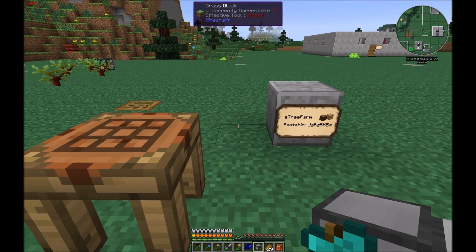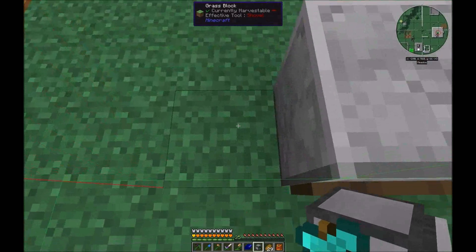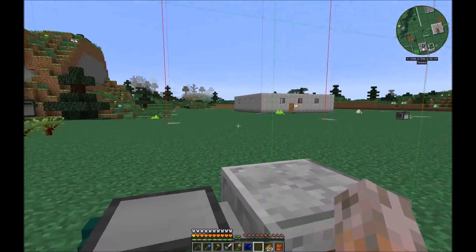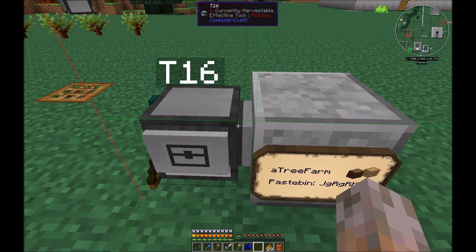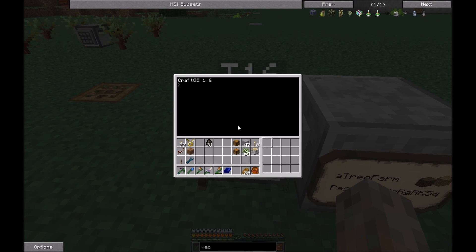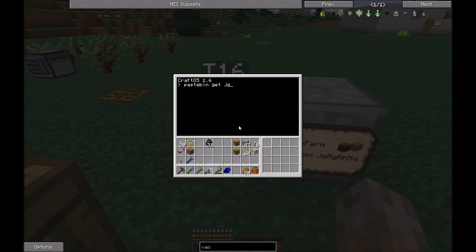With the F9 key you can see the chunk borders. I recommend putting the turtle on the bottom-left corner of a chunk, because then the whole tree farm will be in that chunk, which makes it easier to chunk-load this area. First we need the program from Pastebin — the code is 'gjrjrk5q' — and we call it 'treefarm'. Then we just run it to see the parameters for how to set up the tree farm.